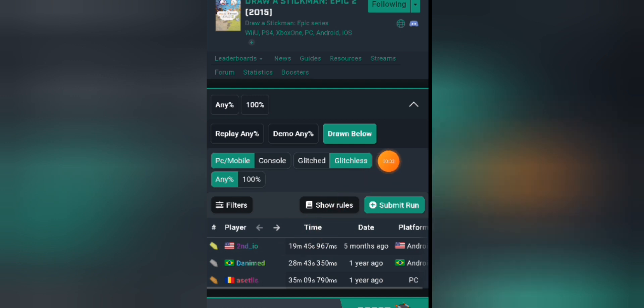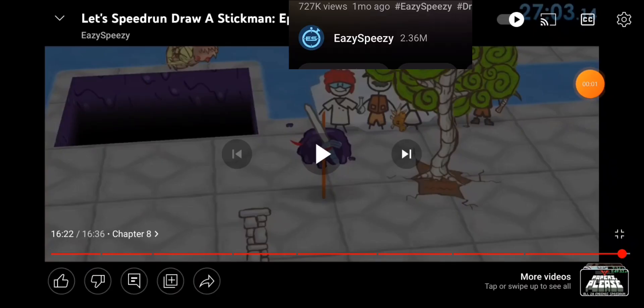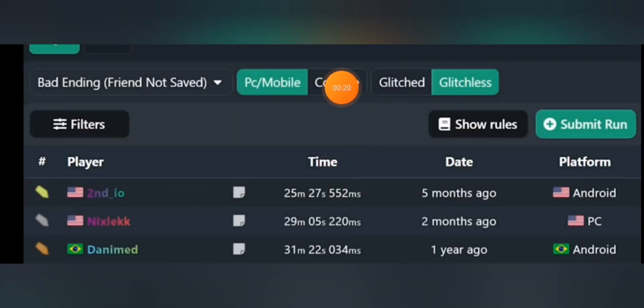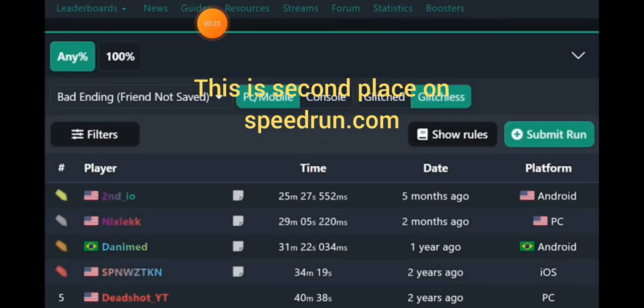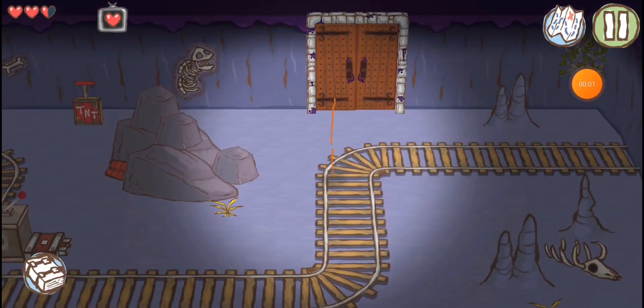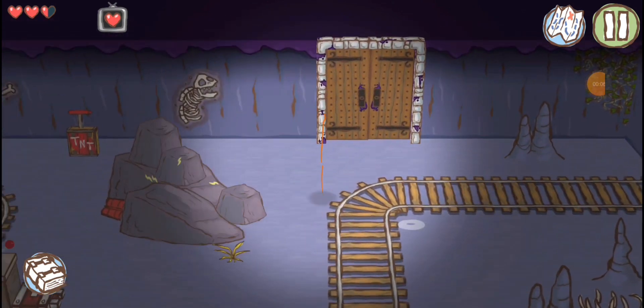I've also beaten it in under 20 minutes using no glitches. But also, take a second look at my channel name — SecondIO. On another note, have you ever heard of Speedrun Man? He speedran this game too. 2703, you say? Do you recognize anything about the name SecondIO? Give me second place on speedrun.com and I'm gonna take it. I'd be easy breezy at Draw Stickman Epic 2. If anyone could give advice, it would be me.